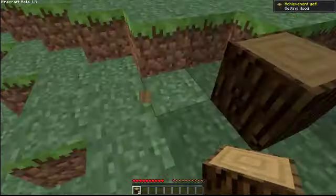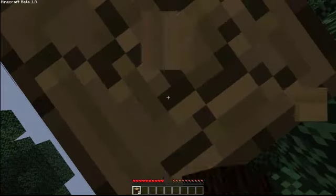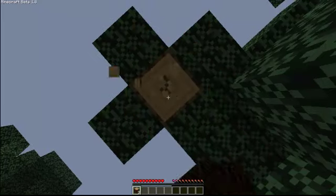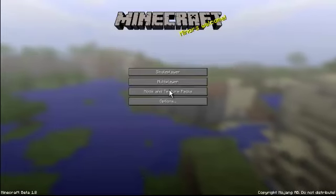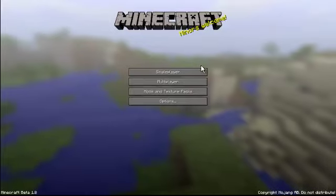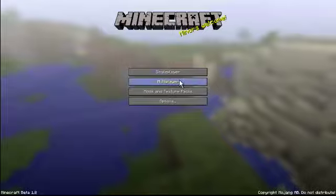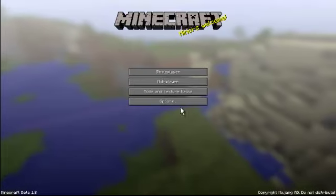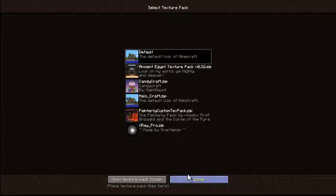And 1.8.3 and stuff like that to catch up on all the new bugs in the game. As you can see, the main screen is much different — it's more textured, there's a background. And multiplayer also looks different: direct connect, add server, all that. Texture packs still all work with 1.8, just not updated of course.